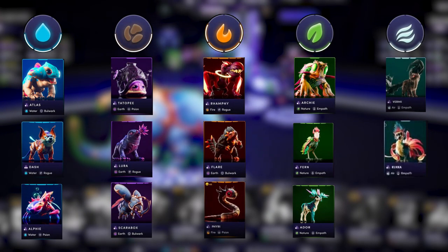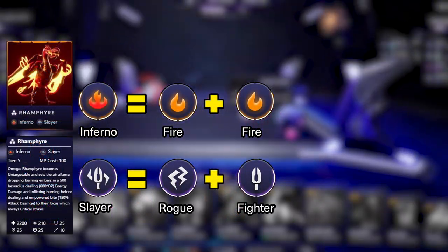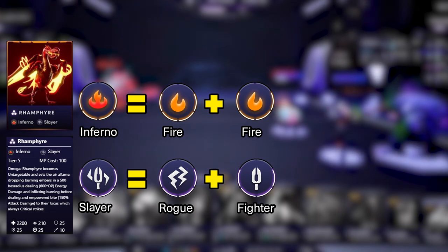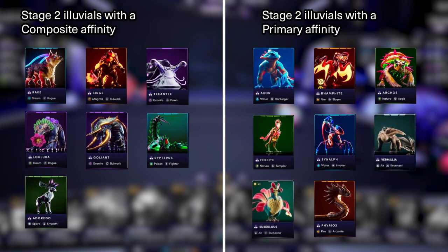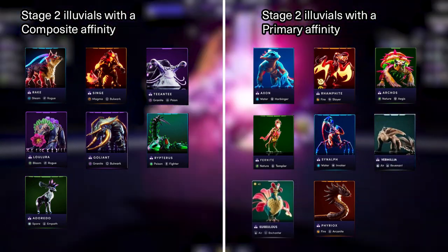Every Stage 1 Illuvial can only have a primary affinity and every Stage 3 Illuvial always has a composite affinity. As for Stage 2 Illuvials, sometimes they have a primary affinity and sometimes a composite affinity.